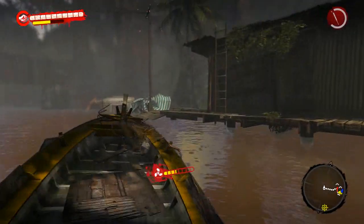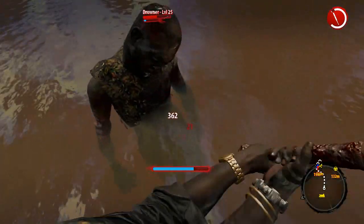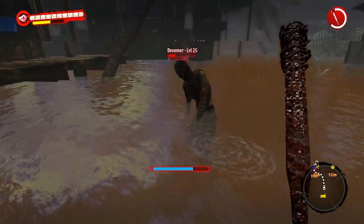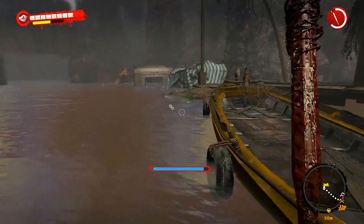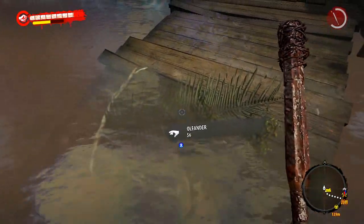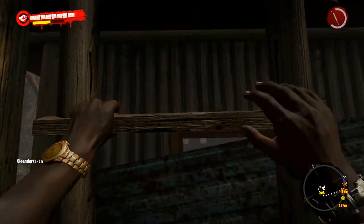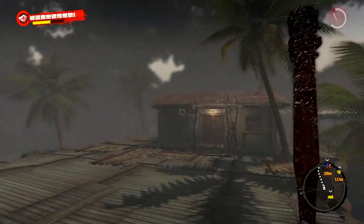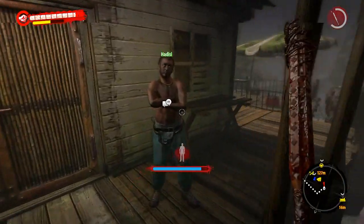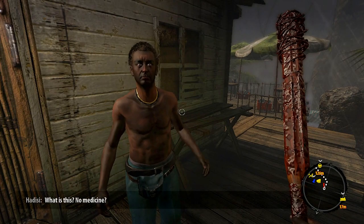Nice little rainy day. Alright, I hear zombies coming after me - sit down! Let's get the hell out of here before more come. Get up the ladder, come on. Dummies can't climb ladders. I'm back and I got all your stuff - now give me what I want. She said this will help your brother. What is this - no medicine?